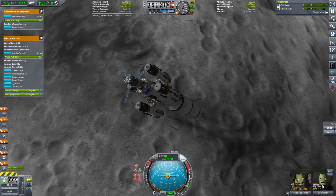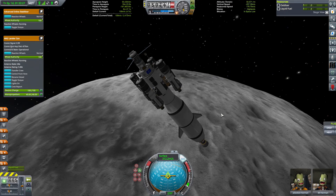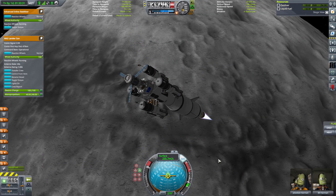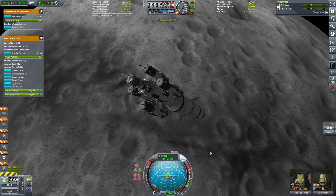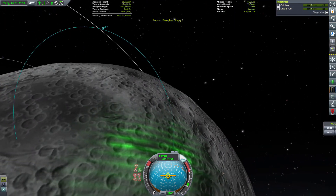Jeb, bereit? Bill? Warum bist du denn hier drin? War da nicht eine Frau drin gewesen – eine Ingenieurin? Wo sind die hin? Jetzt sagt nicht, die hat sich krank gemacht. Die hätte ruhig mit hierher fliegen können.